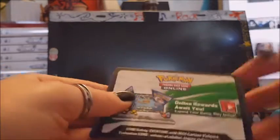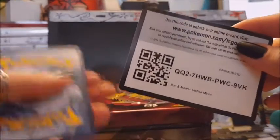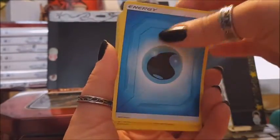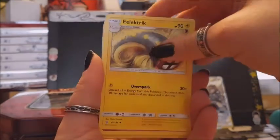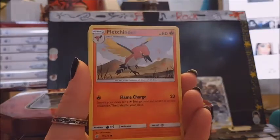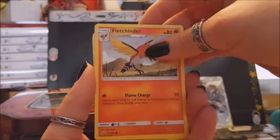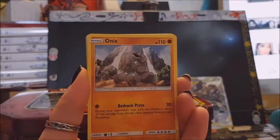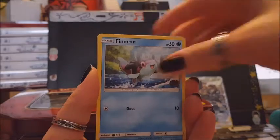Next week I'm going to get my portfolio that I bought from eBay. It was sent — I think on Monday — and it says it's going to arrive on my birthday, July 1st. So I'm going to film when I put my sixth generation Pokémon cards into that portfolio. I can't wait to finally get all my cards in a portfolio and not just laying in a tin box.